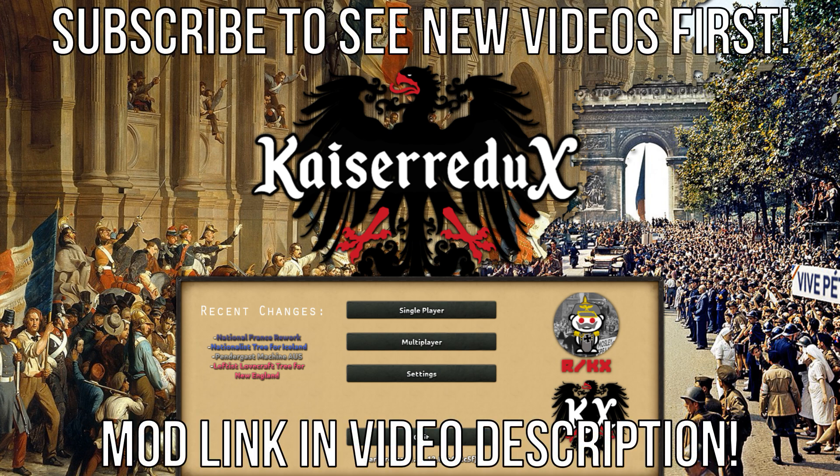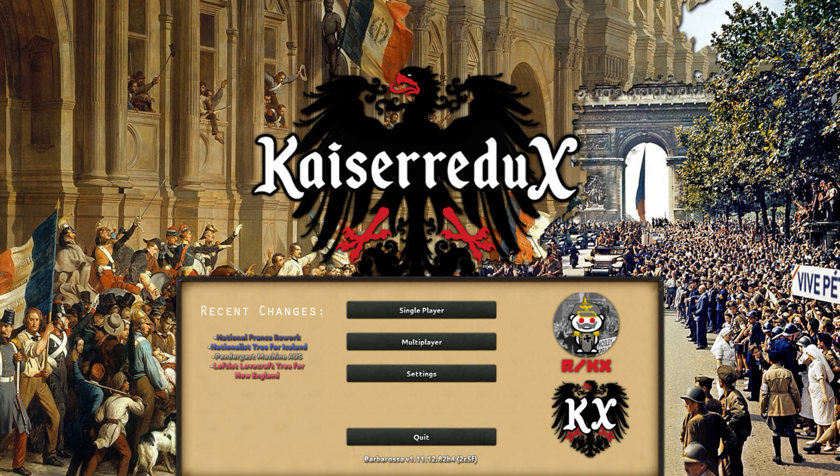Hello y'all, this is Kaiser Redux, a Hearts of Iron 4 mod that acts as an unofficial stand-alone expansion for the Kaiserreich mod. Kaiserreich itself takes place in a world where the Central Powers won World War I. In this video we are going to be playing Albania's King Zog path.